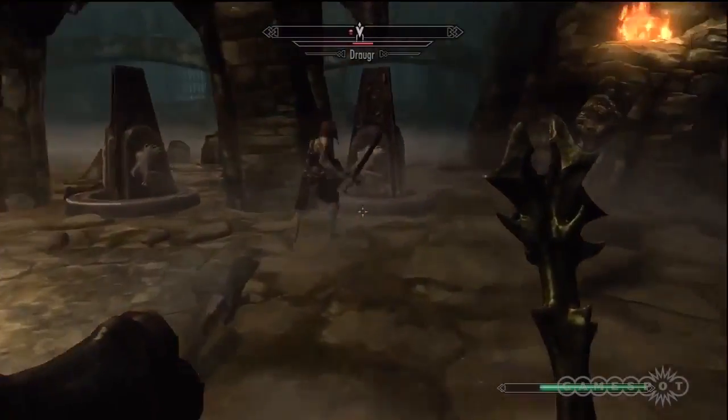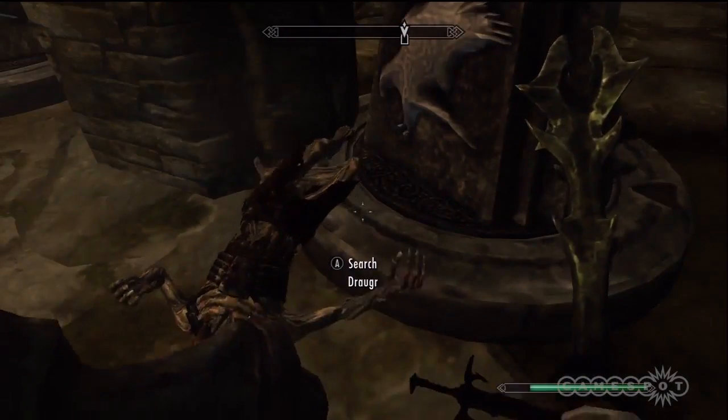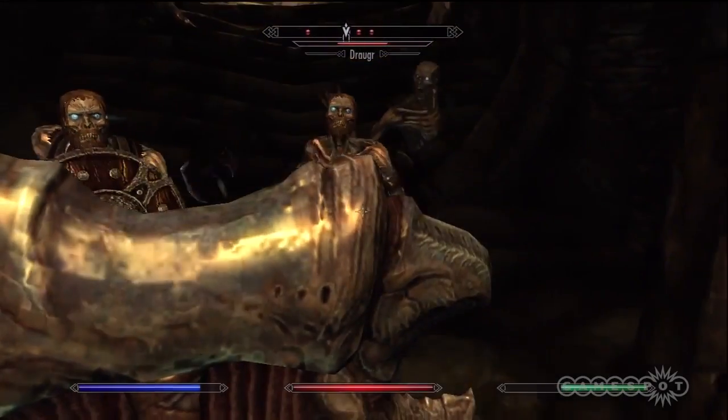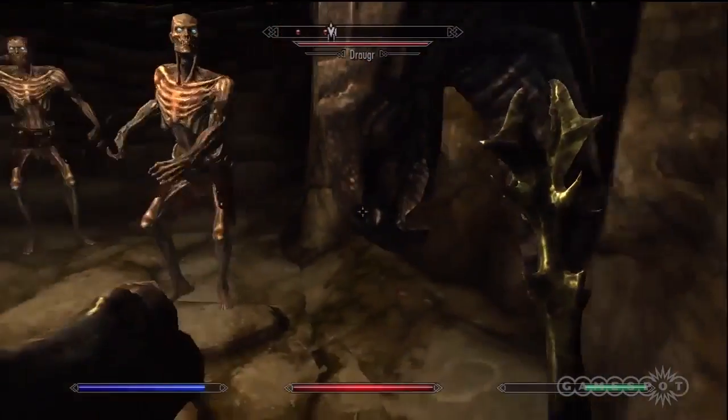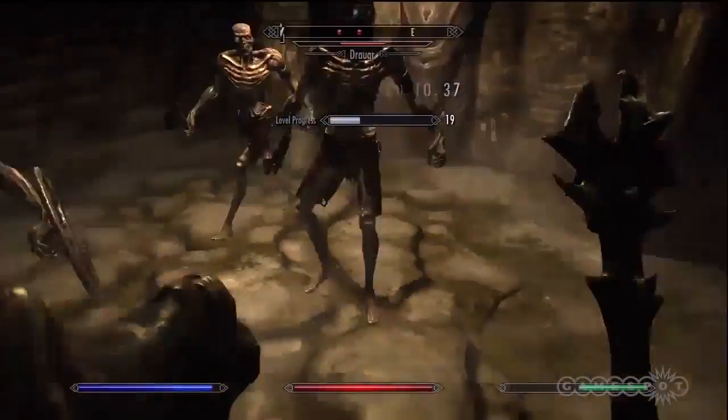As for the Draugr enemies, use Turn Undead if it's strong enough. This will cause them to run away, and they won't be much of a problem. However, when they do attack you with their greatswords and axes, put up your shield and block each of the attacks.